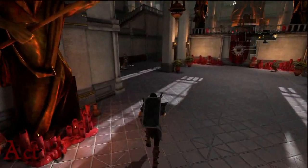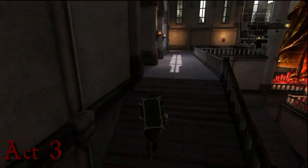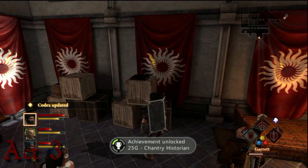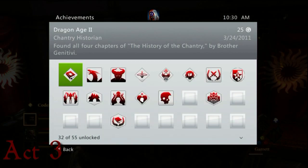Now we're in Act 3 and going to get the final part of the Chantry Historian. You go up here by where one of those things you had to destroy in a previous quest was, and there's Chapter 4. We got 25 Gamerscore for something that takes maybe 10 minutes throughout the entire game to get. Very easy to get.